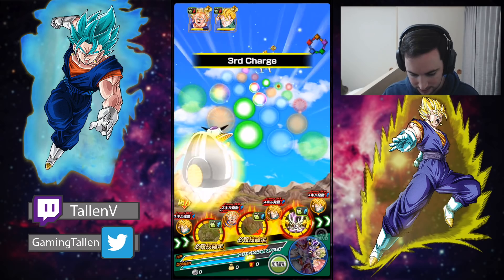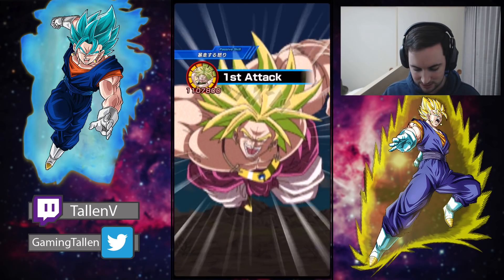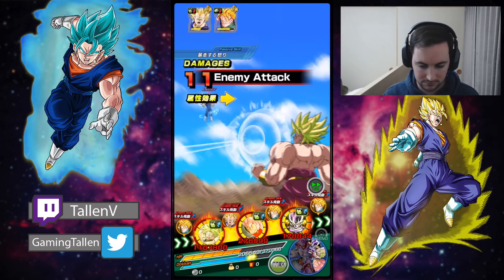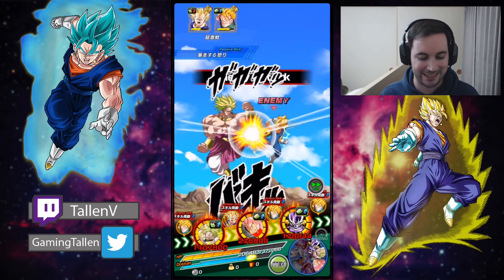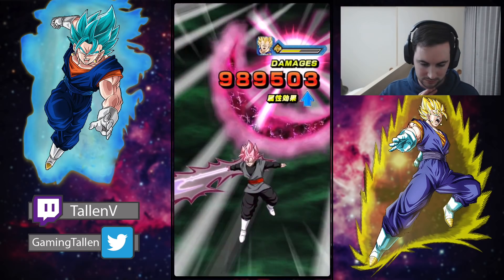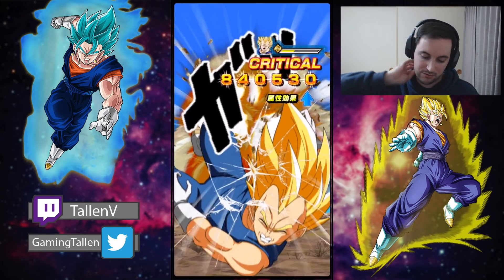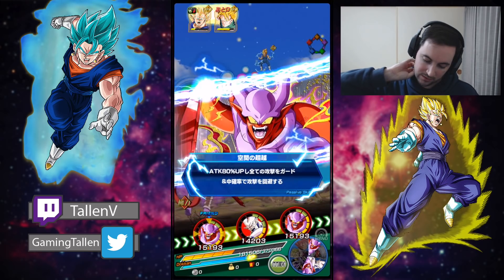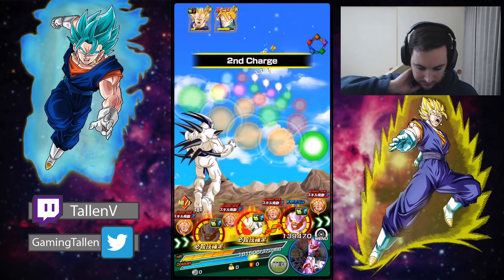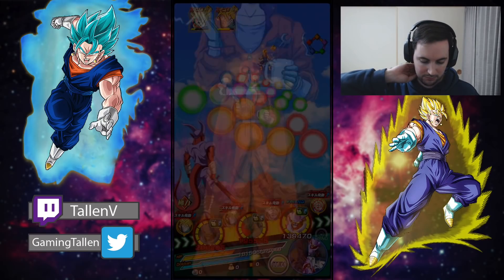We'll give those to Frieza. We're off by one on the double Ki there in the super attack - that's fine, we're totally fine. Not doing much damage to us - 57 damage, get out of here. Rose will probably finish up Vegeta. Frieza is rainbow which is really nice, and we can use the survival super attack. We'll heal up just to be on the safe side.